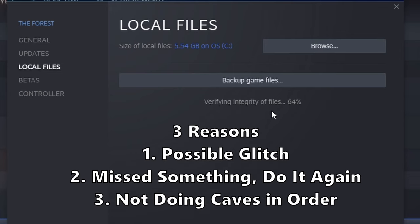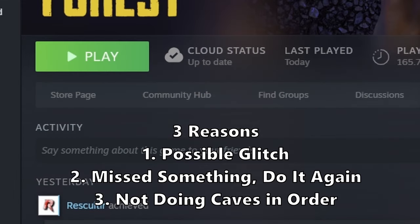Number three: you probably didn't explore the connected cave first. For example, I tried to explore baby cave while playing The Forest one time, and it didn't cross off. I had to explore hanging cave first, get that crossed off, and then go into the baby cave — which is essentially keep exploring hanging cave. I had to then go back into that cave, and then I could cross it off. I don't know if that's a glitch or intentional, but it is a possibility.